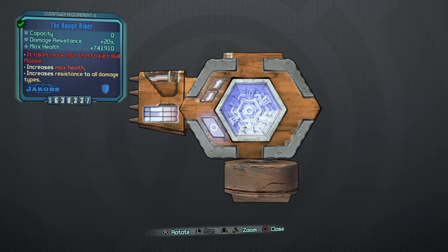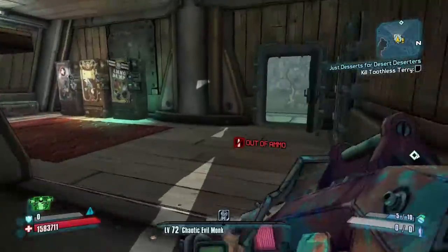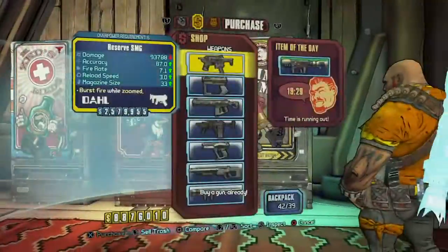I literally have 10 minutes to record this video, so yeah. It increases resistance to all damage types and increases health, and it has zero capacity. You need to be in Hunter's Grotto's Lodge to have this mission — you've got to have the Bulletproof Bully Mong mission.